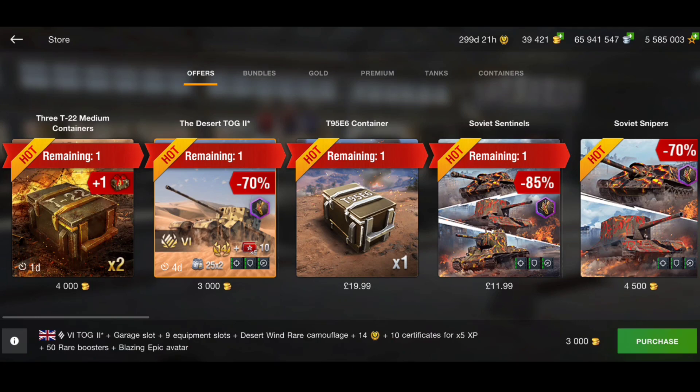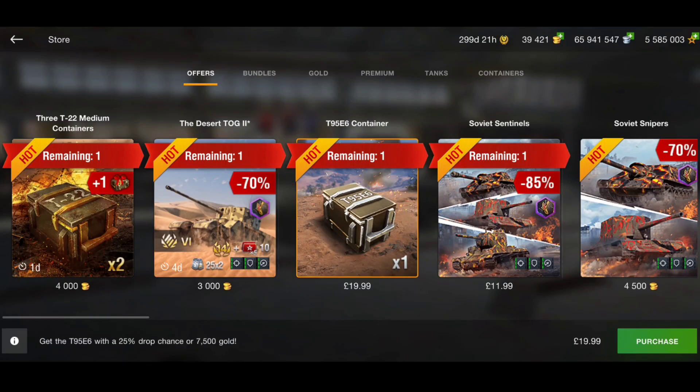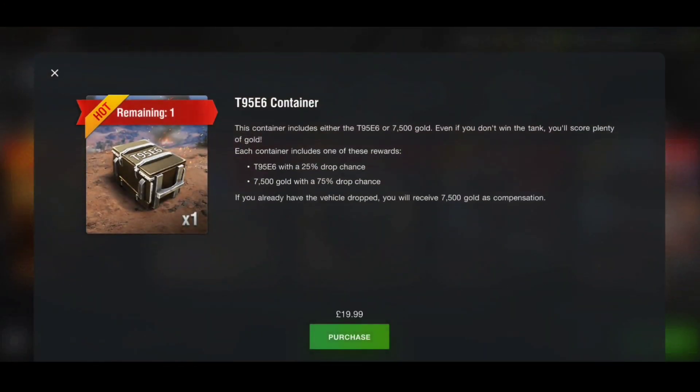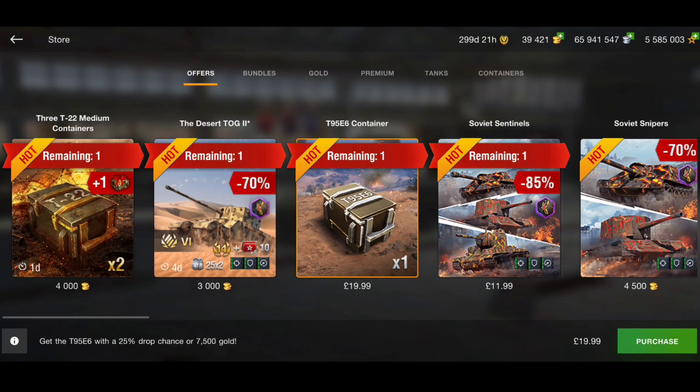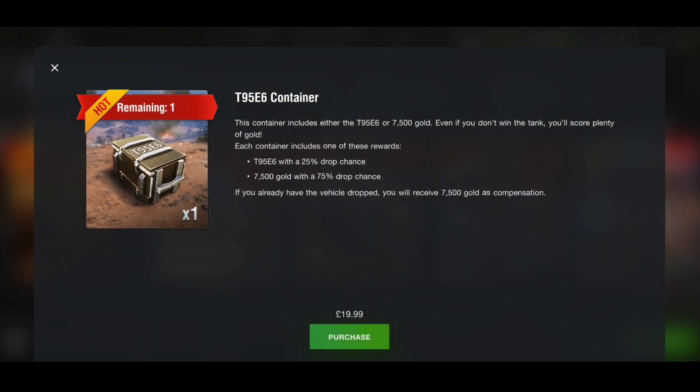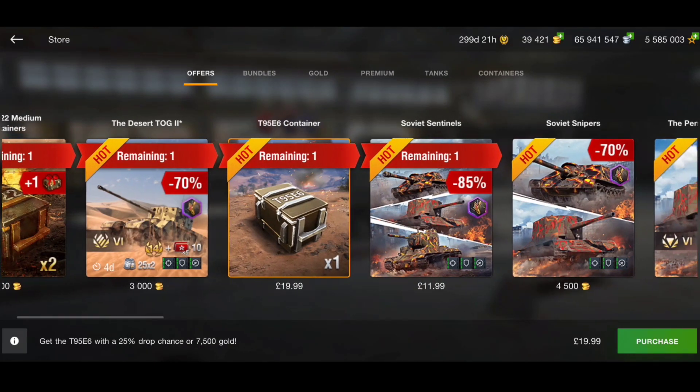There's a 70% discount on the T95 E6 - you can get it for 20 pounds for one crate, or around 15 pounds on Amazon. You are guaranteed at least 7,500 gold, with a 25% drop rate for the tank and 75% drop rate for the 7,500 gold. So if you're looking at buying around that much gold and you haven't got the tank, why not go for it? At least you're guaranteed 7,500 gold, so if you don't get the tank you get your money's worth.